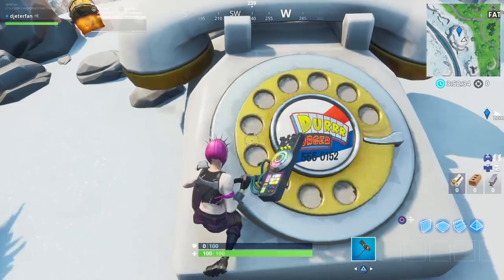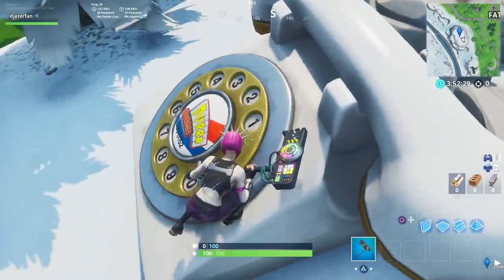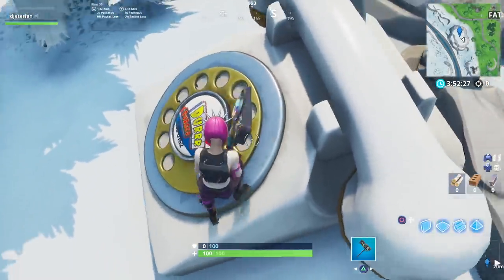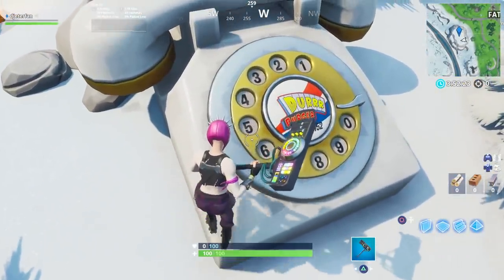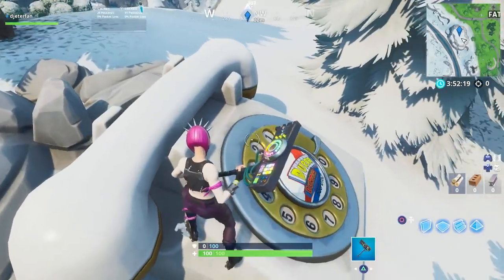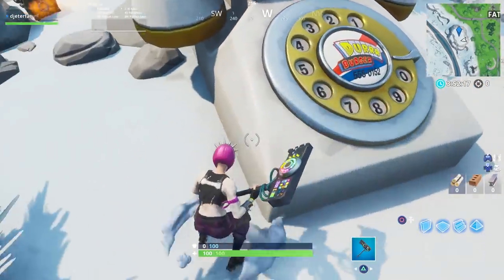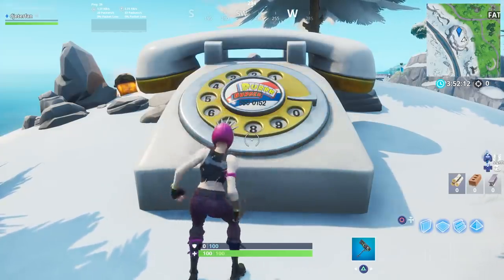So you may not know how to type in this number. Basically all you need to do is go around to all of the different numbers and swing your pickaxe at them. As you go around you can see that you can input the exact numbers that are listed right on the phone. Just follow the numbers that are right there below the Durburger logo on the phone, type all those numbers out, and you will complete your challenge.